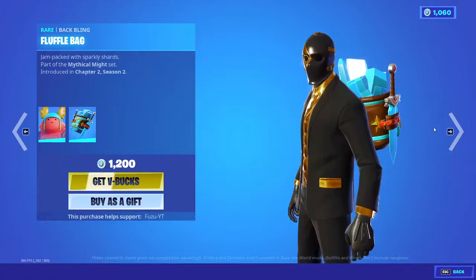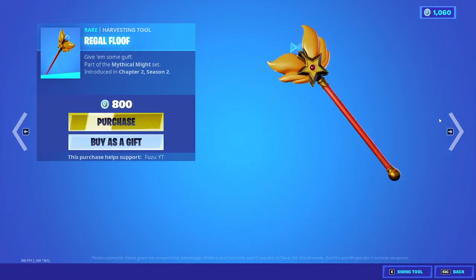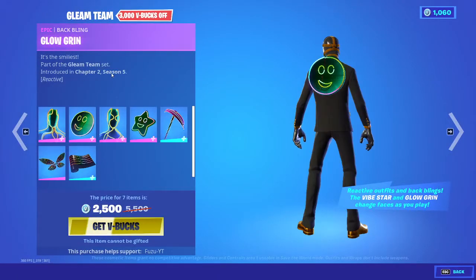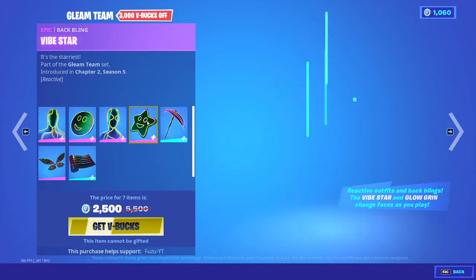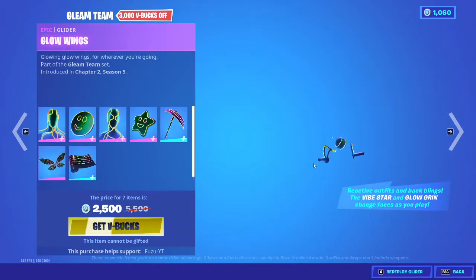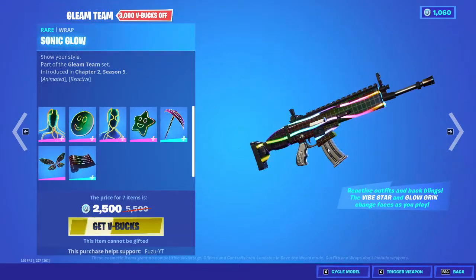Guff with the back bling Flufflebag. The Regal Floof. Gleam Team Bundle: Pulse with the back bling Glow Grin, Flow with the back bling Vibe Star, the Vibe Axe, the Glow Wings Glider, and the Sonic Glow Wrap.